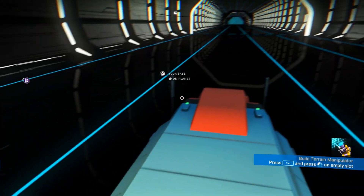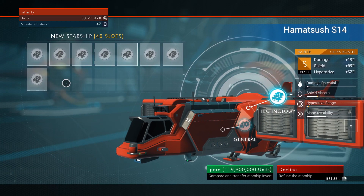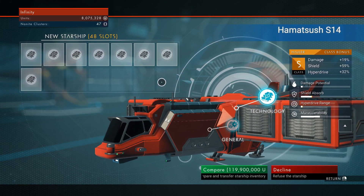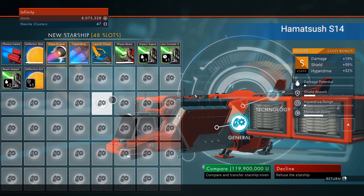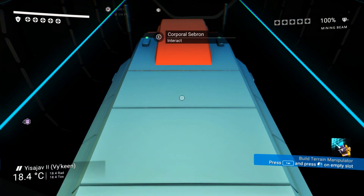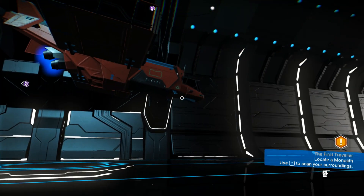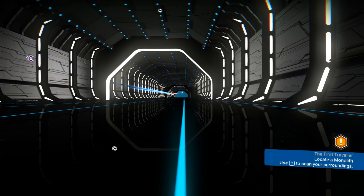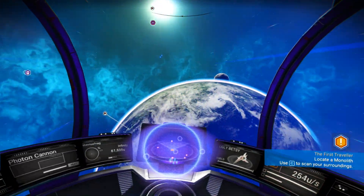I really need this hauler right now. The technology slots could be better, but I'm mostly looking at the general tab - majority of the upgrades are gonna be in the normal inventory slots anyway. At least we know this beauty is in this system, so let's go ahead and test things out.